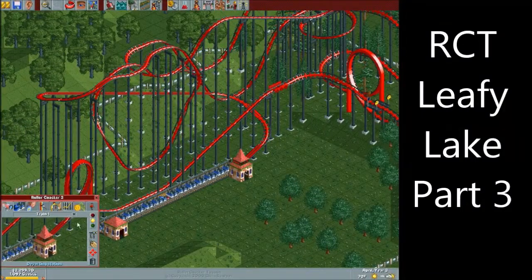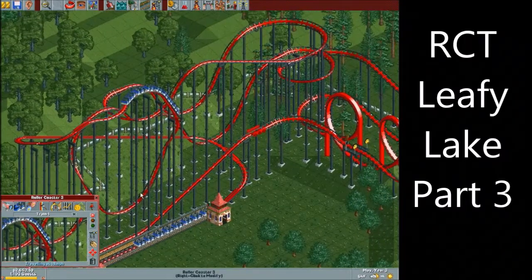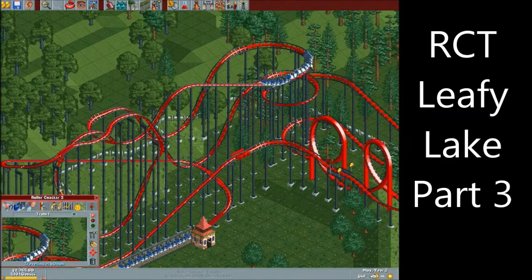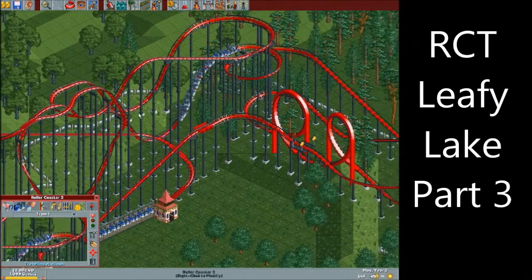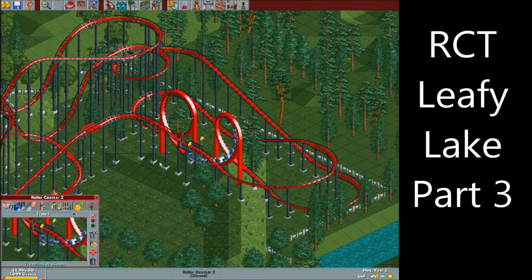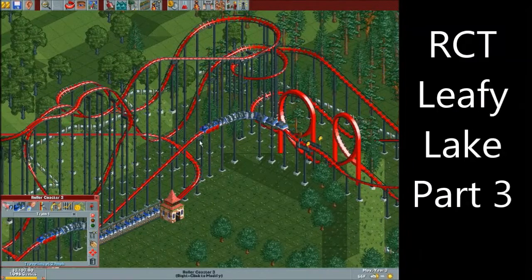How many trains are there? Just two. So let's see how this goes. Here comes the first drop — 58, not too high. This part is probably bad. That could do a lot and you can feel all that speed. That could be too intense.